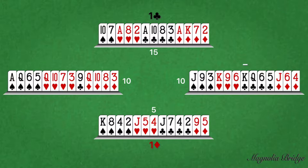Similar to the One Club bid, the One Diamond response also has two meanings: either a weak hand with 0 to 6 points, or a stronger 7 to 11 points and a five-card diamond suit. Responder will clarify their response on their second bid.